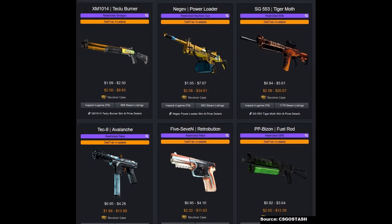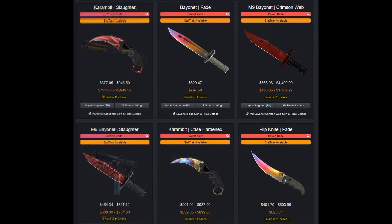Finally, let's check out the restricted skins. I must admit I kind of like the Negev Power Loader and the Tiger Moth — if I was looking to buy a Negev or an SSG, I might consider getting them. The other purples I don't really rate, but the Fuel Rod looks cool, I guess. The knives in this case are of course the OG knives in OG finishes. As mentioned in my previous video, they are found in 11 cases, but all of the other cases have either been discontinued or are now confirmed rare.